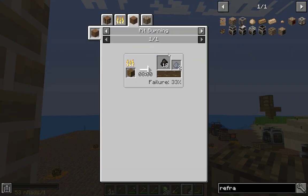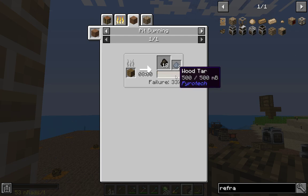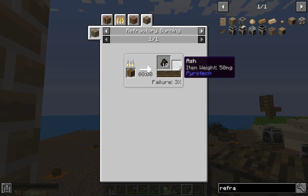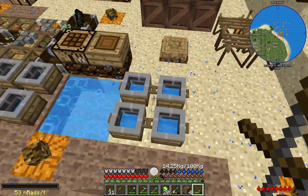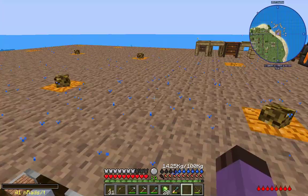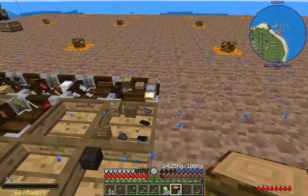However, on a Pit Burner it produces on average 10 charcoal with a failure rate of 33% — 10 charcoal, some ash, some charcoal flakes at 4, 6, and 8, and 1, 2, and 4. In a Refractory Burner, that failure is down to 3%. The burn time is 8 minutes either way. So we should see that we end up with a lot more charcoal, a lot more wood tar, and a lot less ash, since ash is the failure product.